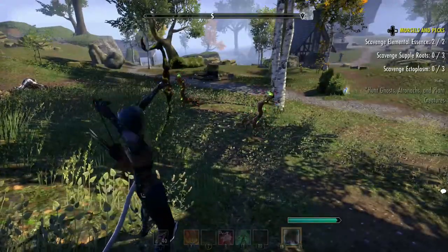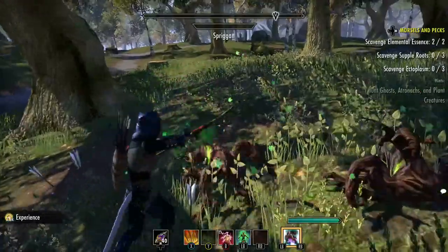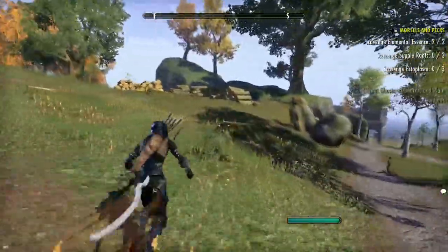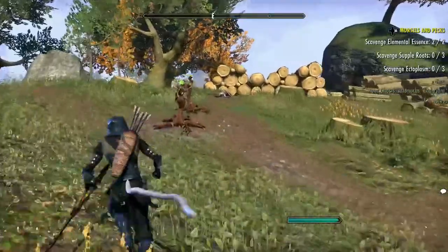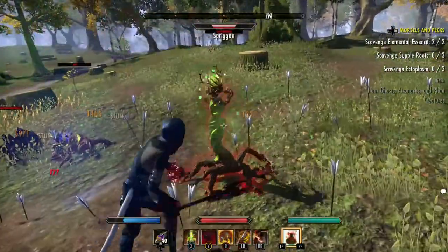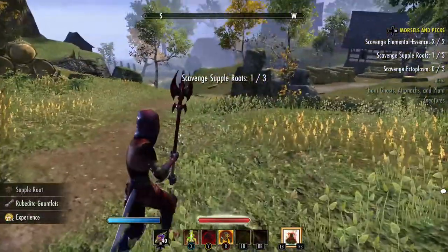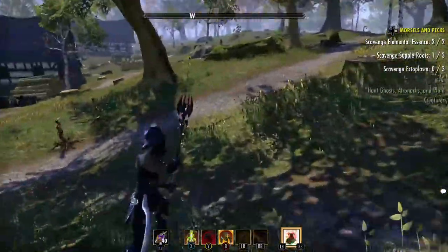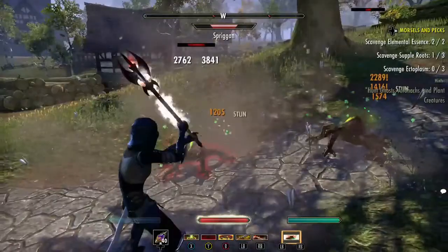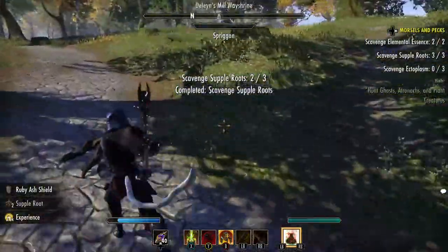Let's drop some AoE. Hopefully we'll get the stuff we need. Nothing dropped — let's find some more Spriggans. I believe there are some up here. We need three of these. Going back into my AoE, they'll start chasing me. We got one supple root, still need two more. And we picked up our supple roots.